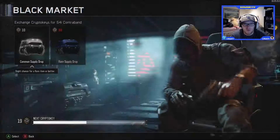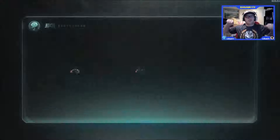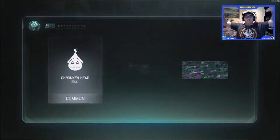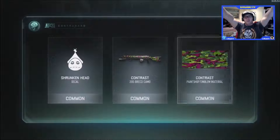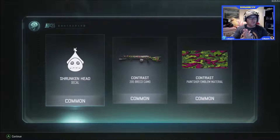We'll open one more supply drop right now: Shrunken Head decal, Contrast Bricky, and Contrast paint shop emblem material. We didn't really end on a good note, but that's all right — we got two rares and a legendary. The legendary Matador for the Outriders actually looks pretty cool.